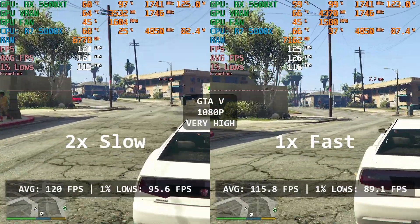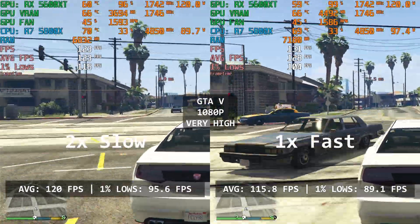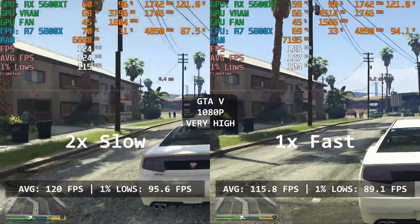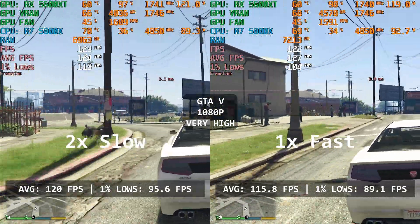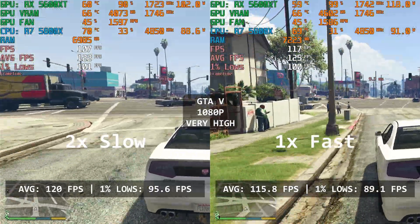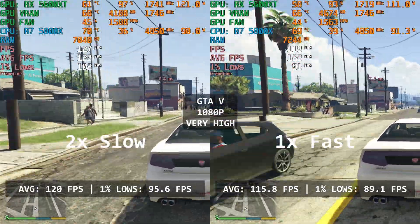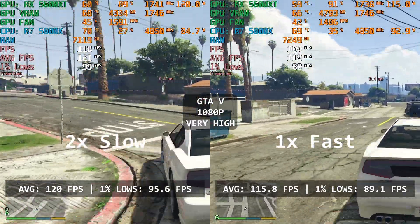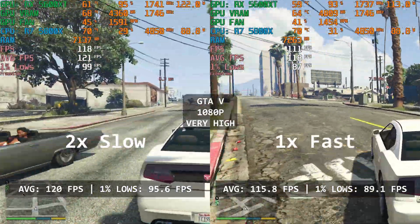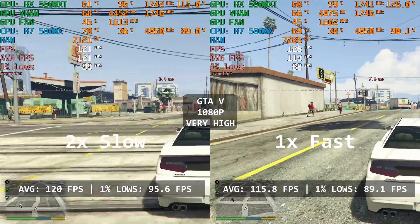GTA 5 runs better with the dual configuration. With an average FPS of 120 and 1% lows of 95.6, it's a tiny bit better than what the single RAM configuration managed — 115.8 FPS average and 1% lows of 89.1. So for this game, if you really want to achieve maximum performance, go with the two RAM configuration. Even though it's only about a 4 FPS difference, I seriously doubt that you'll notice it in this game.